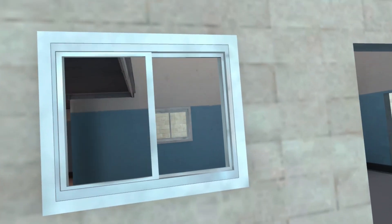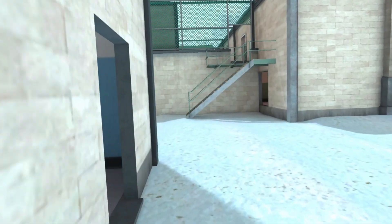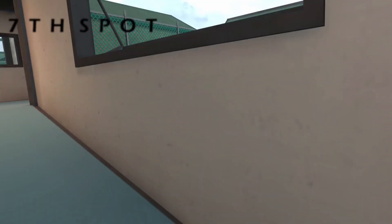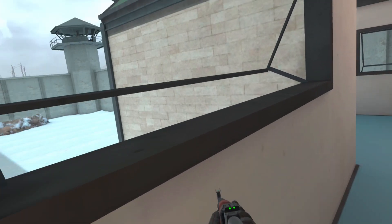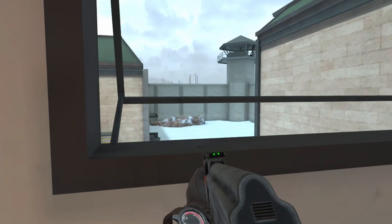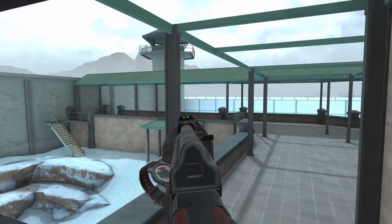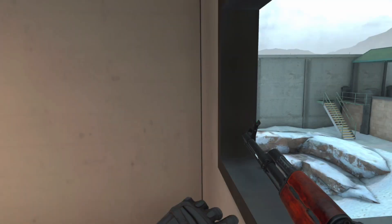Another angle near the sixth spot: these windows right here. If you're on the attacking side and defenders are camping upstairs, you can peek through these windows and pop them in the head — way less predictable than coming in the door. Also counting these two windows as the seventh spot: everybody knows them, they're the most used camping spot on the map. You can peek the stairs, get a sight into the defending team spawn, and this window keeps an eye on almost the entire balcony area by the attacking side spawn.